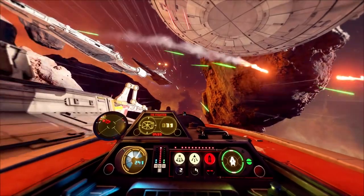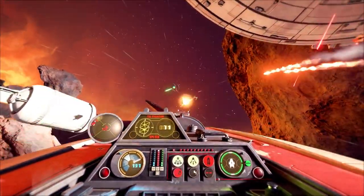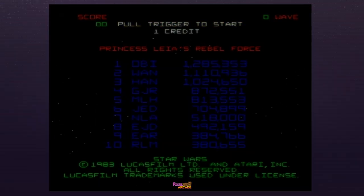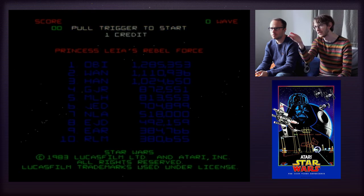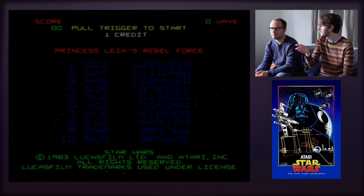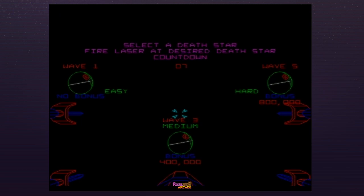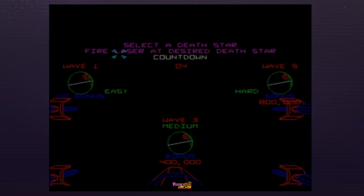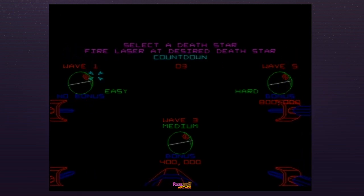One of the other reasons we wanted to play this was because we're also very excited for Star Wars Squadrons, which is coming up soon — the VR game. Extremely excited. So we're part of Princess Leia's Rebel Force, and you can see Obi and Wan are the top high score holders. There are three difficulty modes — I guess we could start with easy and see how we go. Oh, it's kind of inverted, weirdly inverted.